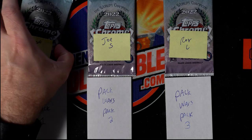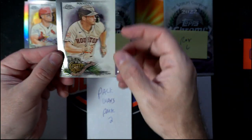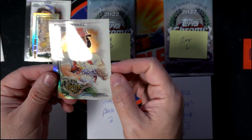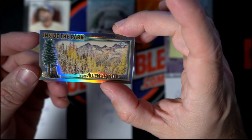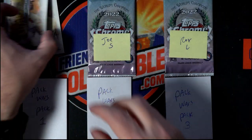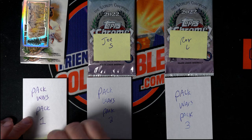Let's see what we got for Jason. So Jason's pack — we've got a Trey Mancini, a Tyler O'Neill refractor, a mini refractor inside the park, and then a Lorenzo Cain Brewer base card. Nothing too crazy in pack one for Jason.